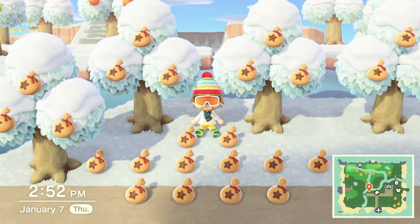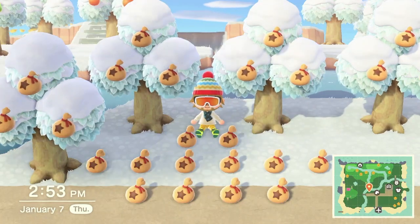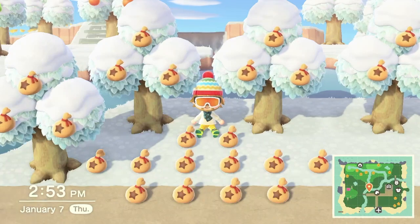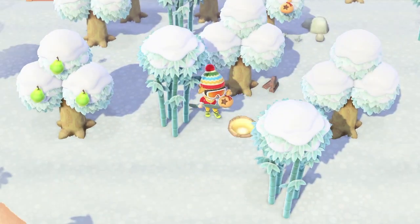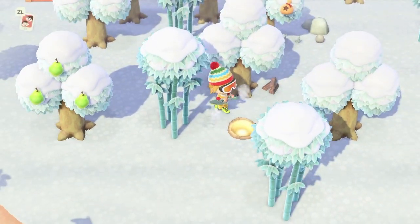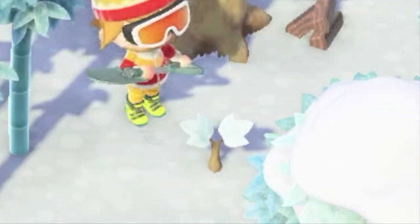Number two: the money tree method. My mom always told me money doesn't grow on trees. Well, apparently she never played Animal Crossing, because in Animal Crossing you can plant money trees and it's super easy to do so. Every day on your island there will be a glowing spot in the ground, and when you dig it up you will get 1,000 bells. Instead of running off, you can plant the 1,000 bells into the ground and it will grow and blossom into a beautiful money tree worth 3,000 bells.